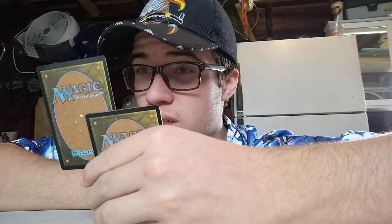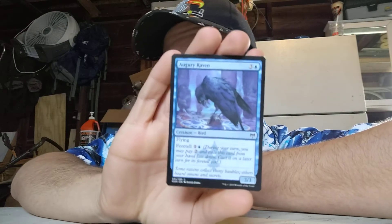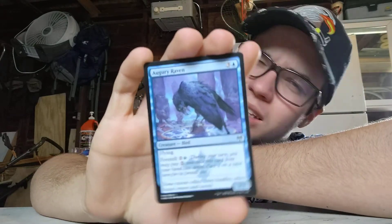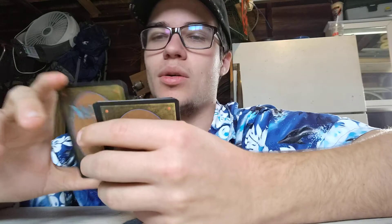Ajar Raven. Three colorless, one blue. Flying. And it has Foretell. 3/3. The only reason you'd run this is for its Foretell, because yes, it's the same cost as Foretell, but you can do it turn three instead of turn four — and it's cheaper, technically, with the overall mana consumption. Three/three flying is decent, but its only effect being that does not make it worth four mana.